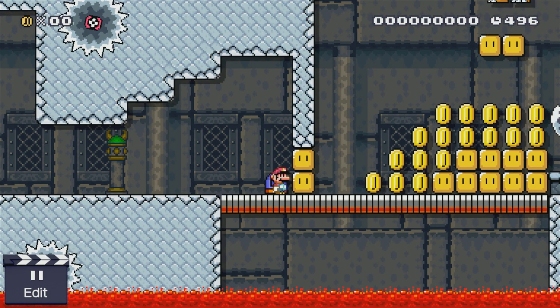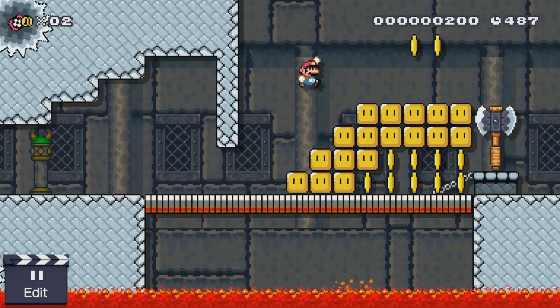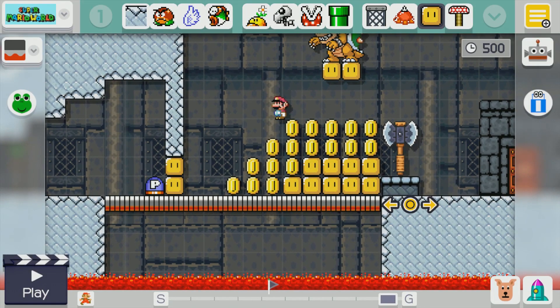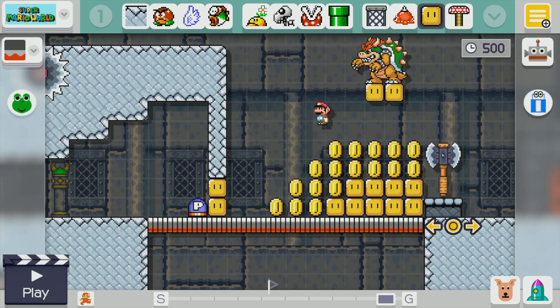In fact, you can even kind of cheese this room by doing something similar. You wait until Bowser jumps off the platform on his own, kind of into the coins, and it might take a while. He actually dies because the coin turns into a solid block. So that's one way to cheese the room if you're willing to wait. Of course, in a race you don't necessarily want to wait all that long.